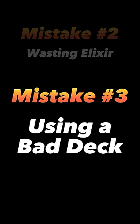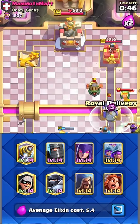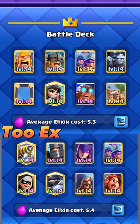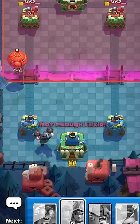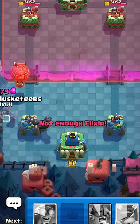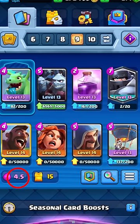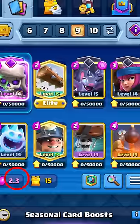Mistake number 3: Using a bad deck. These decks are way too expensive — their average elixir cost is over 5 elixir, and that's way too much. You simply won't have enough elixir to place down your cards when you want to. You should keep your deck's average elixir cost under 4, but also over 2.5.